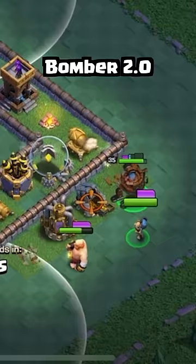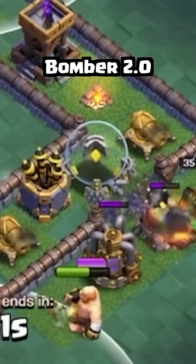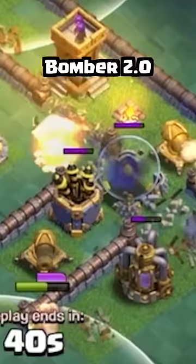The Bomber's ability is a large bomb toss which strikes the ground in three different places, allowing it to open walls ahead of ground troops and inflict damage on buildings within its path.